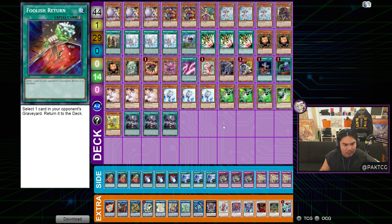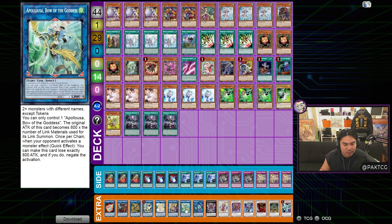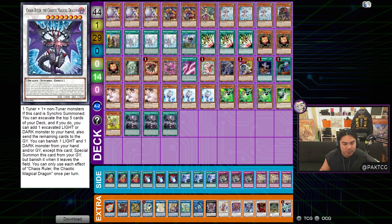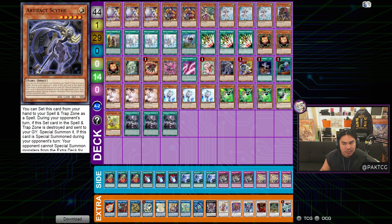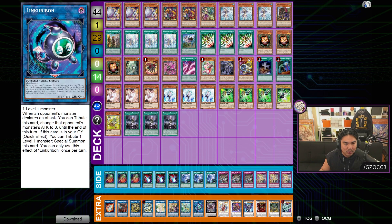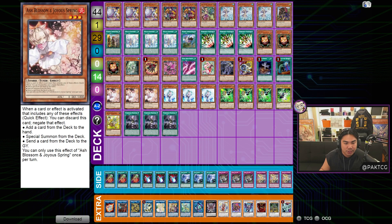The typical game plan is Barone plus Fiber Dagda to Scythe lock your opponent. The win condition is Artifact Scythe locking your opponent out of the extra deck. There are also alternate win conditions in the form of Access Code and Apalooza, plus setting up a bunch of interruptions even against trap decks. Ultimately, you're either OTKing your opponent with Access Code or locking them out of the game completely.